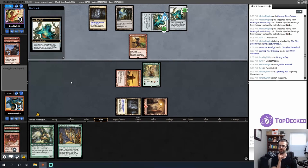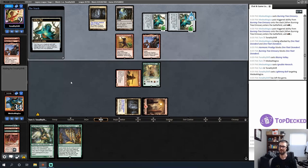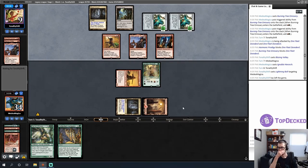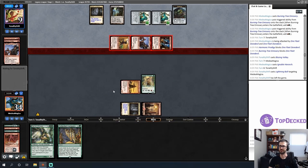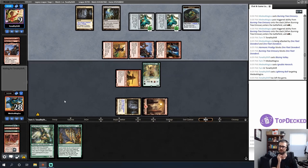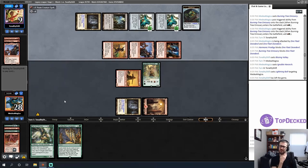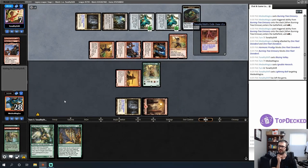My opponent plays another Captain — legendary, so those two don't stack the same way — and another one. I've played the Captain before in a red prison league. This one: when it attacks, if the defending player has more cards in hand than you, exile the top card of their library, and during any turn you attack with a rogue you may cast that card. I love the flavor of my opponent's deck. We both have two cards so the Robber doesn't trigger.